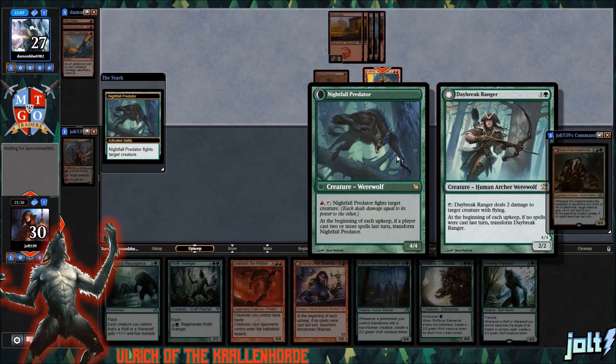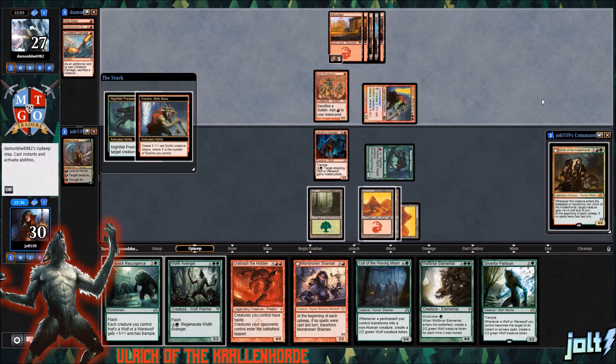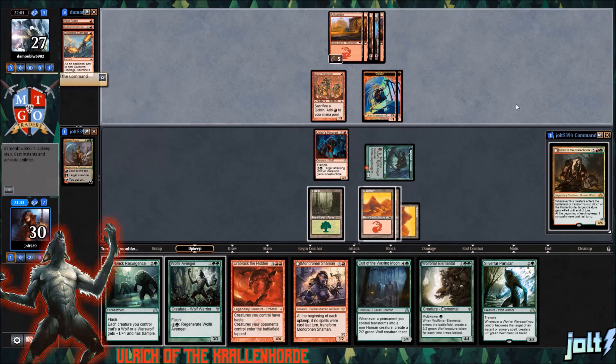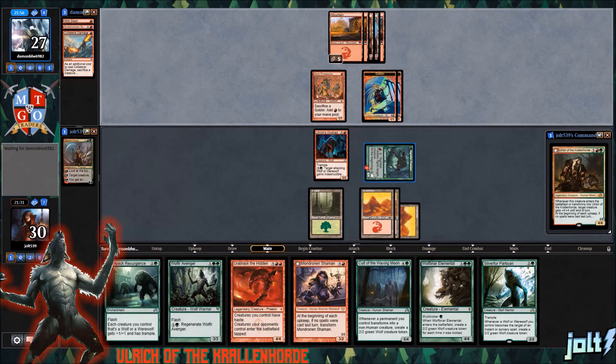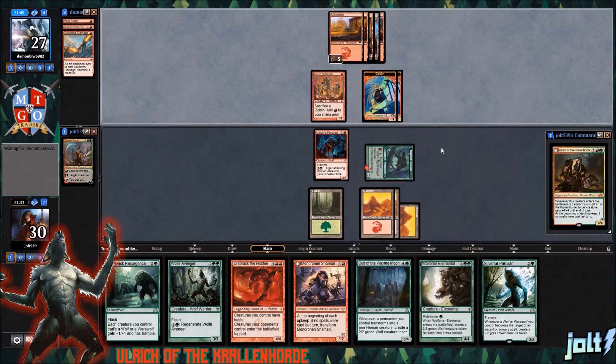Nightfall Predator — love it — jumping out from the forest, taking care of Krinko. But it's going to activate Krinko in response to that, getting two goblins. It'll still fight though. The main thing is we keep Krinko off the battlefield — that is the key issue. We also have Halpac Resurgence, so we're going to flash that in and get it onto the battlefield. It'll be plus one, plus one for our werewolves, and they're going to have Trample, allowing us to start swinging in.